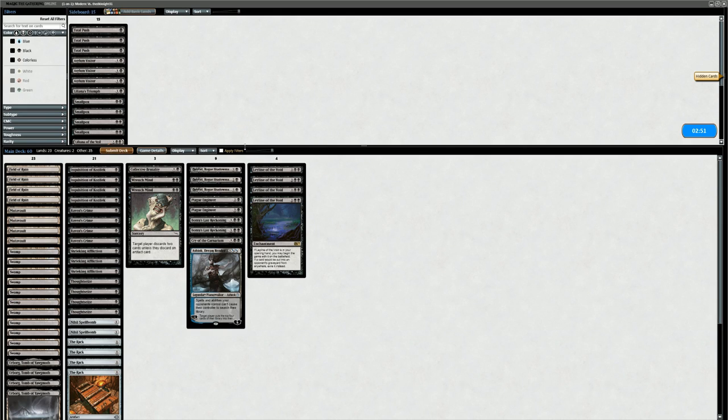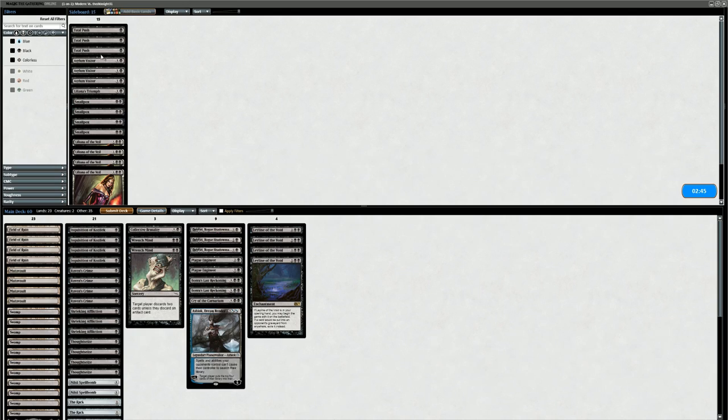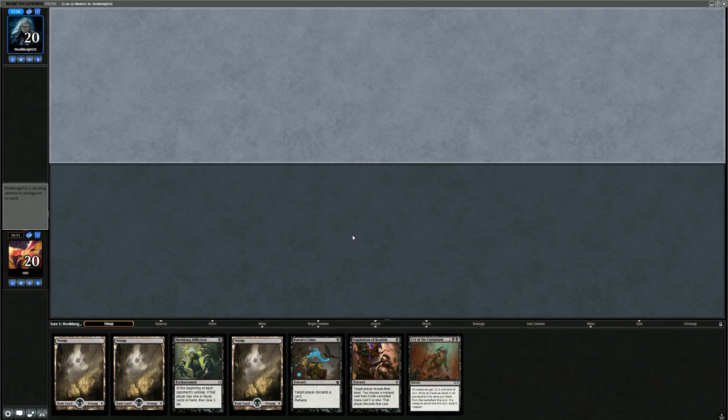What about this hand? No graveyard hate, but we do have a Cry of the Carnarium which can exile some creatures. This is a close one — opponent already went to 6. They might be looking for a way to deal with our graveyard hate as well. I think this hand is probably good enough to keep. Even though we don't have any graveyard hate, hopefully we can find some of the cheaper hate along the way, and Cry of the Carnarium, if it lines up well, can also be pretty devastating.